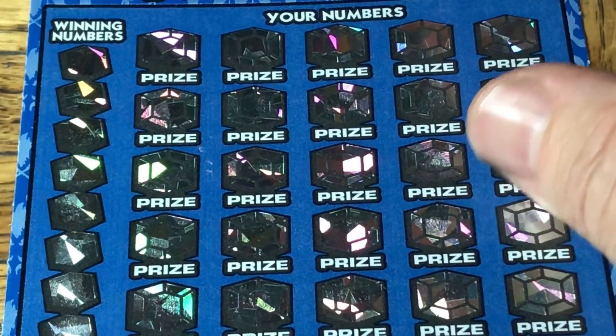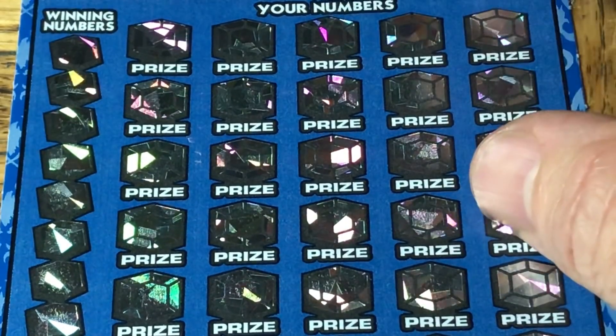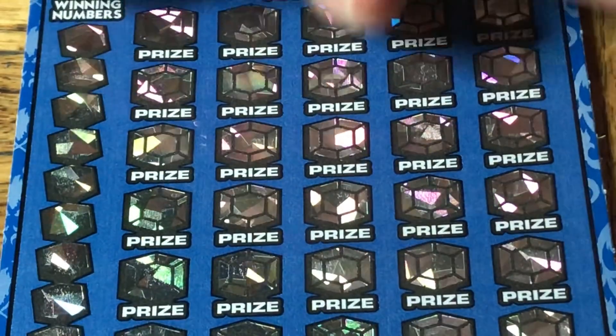In the number field, of course, you match up the numbers. We can also get a 2, 5, 10, 20, or 50 times multiplier to multiply the prize. Or we can get a win burst — and if we get that, we're going to get all of the prizes. Let me just uncover the numbers.